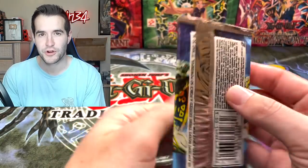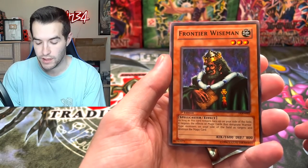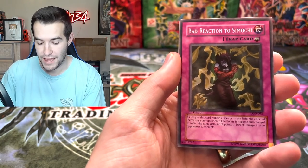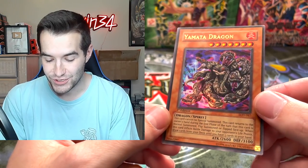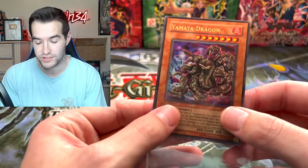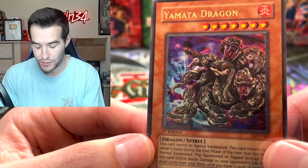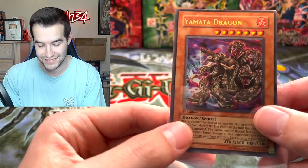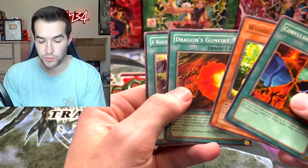Another first edition LOD for Connor C. So far two super rares — can we up it with an ultra or secret? Frontier Wiseman, Possessed Dark Soul, Super Rejuvenation, Bad Reaction to Simochi — and an Ultra Rare Yamada Dragon! So we're finally pulling some great stuff. The centering is awful — the top border is nearly gone and the bottom is huge — but that's still a great pull. It's a super creepy, incredible looking card. Also got Convulsion of Nature, Woodland Sprite, Gunfire, and Wingbeat.